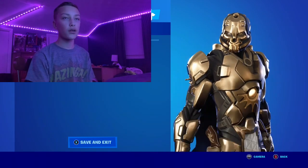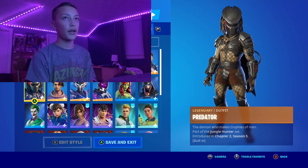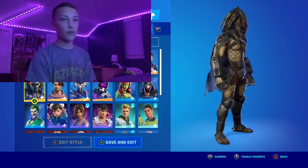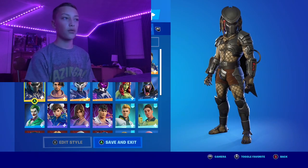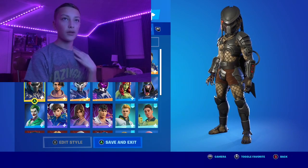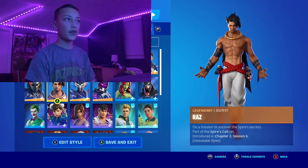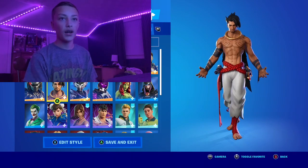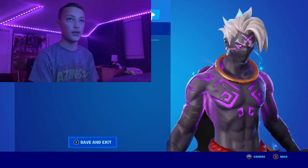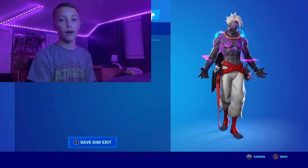Next we have the Predator — he was the secret skin for last season. I used him a lot when he came out but recently I haven't been using him. He's also sort of become a bot skin. Now we have Raz, from tier 50 of this season. He has an awesome second style that you need to unlock by doing specific challenges. Personally I think the skin is better when you have the blast style.